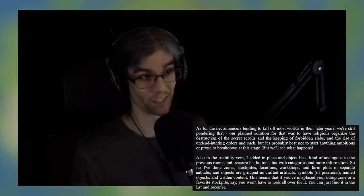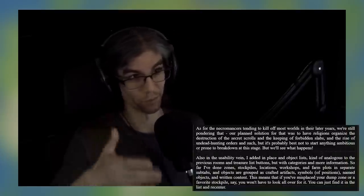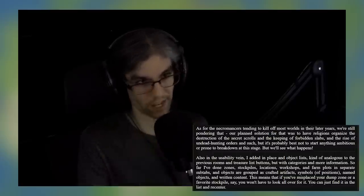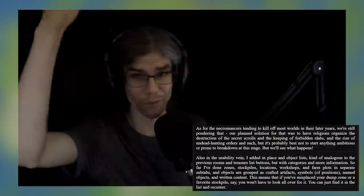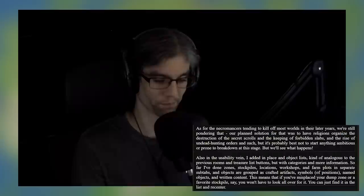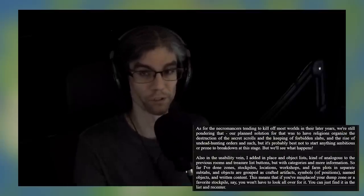The next thing I really want to highlight is the usability vein bit that he mentions at the bottom half of this post, where he says he added in place and object lists analogous to the previous rooms menu and treasure buttons, but with categories. Essentially, the fact that we'll be able to just select a stockpile by going down a list — that is lovely. Like, I'm generally a defender of classic Dwarf Fortress UI; I don't think it's as bad as people say it is. But the old stock screen made no logical sense and took a billion years to search through. So the fact that we can just jump to something in the world is very exciting to me.